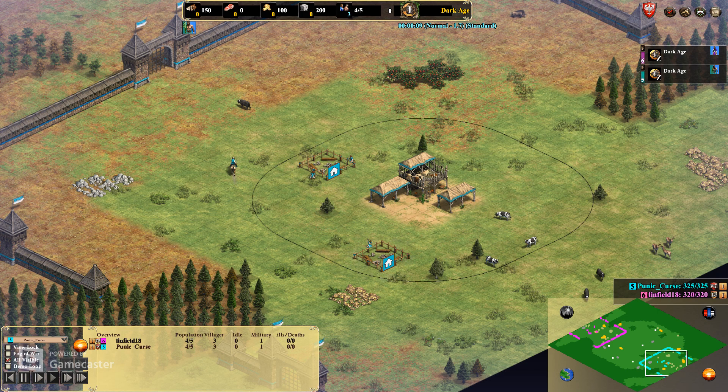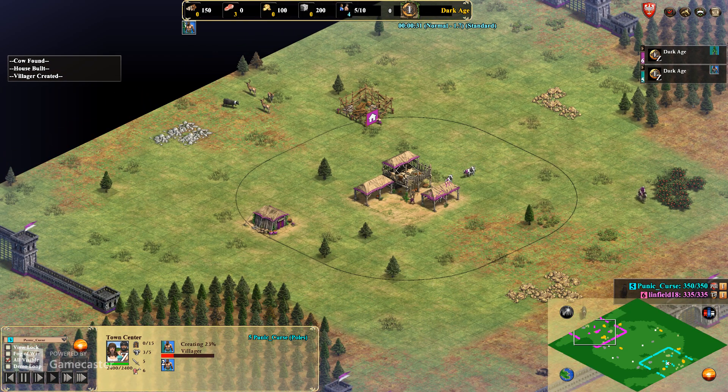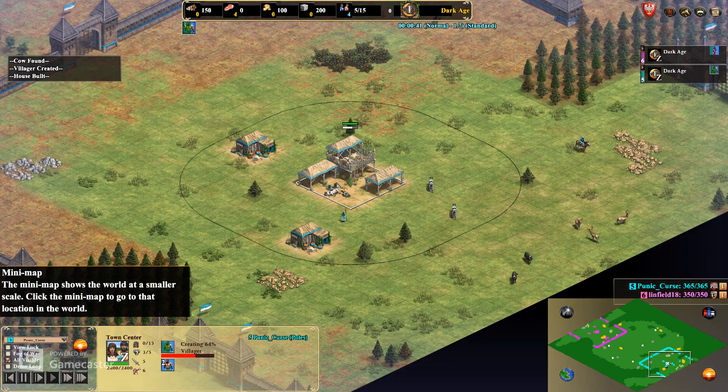Hey guys, welcome back. We have a 1v1 ranked on Arena. In the teal here is myself — I'm from the United States, playing as the Poles, and I'm an 1100-1200 ELO player. In the purple, we have Linfield18, also from the United States, 1100-1200 ELO player, playing as the Teutons. And let's get started.